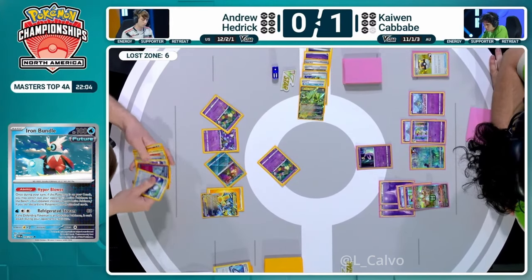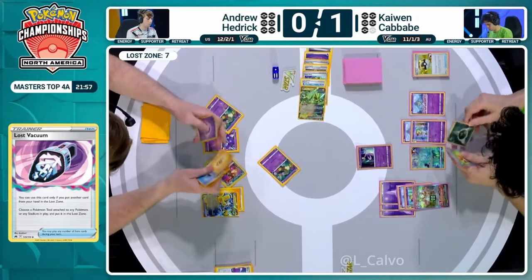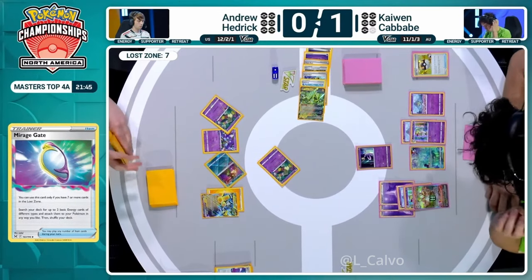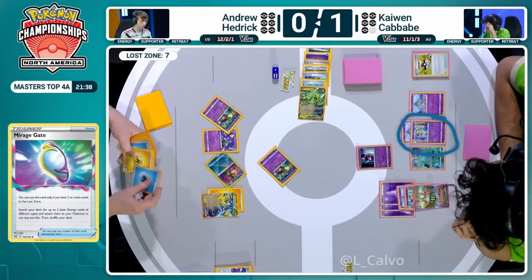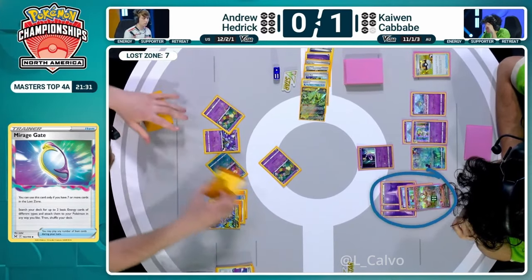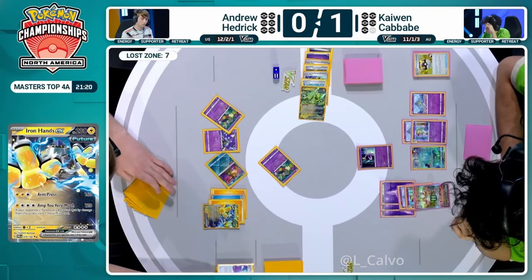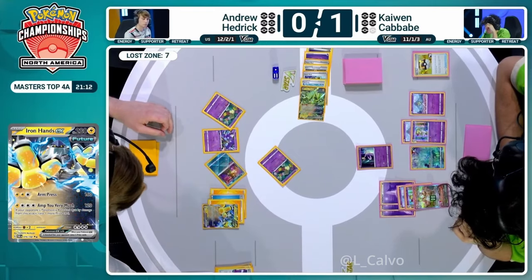Super Rod recycling three different energies - psychic, lightning and water - going back into the deck. Now we're going to see that Lost Vacuum, Iron Thorns EX hitting the Lost Zone as well as a Pokestop that was in play, discarding that stadium. Lost Zone is up to seven - we are finally online! We have Mirage Gate available and can finally get that Amp You Very Much going for two prize cards. On the Cresselia which is probably the least interesting target - but there's also the possibility to use Prime Catcher to get two prizes on the Kirlia.